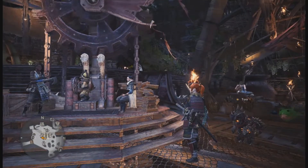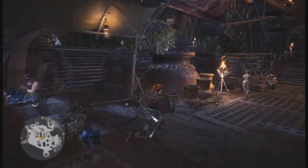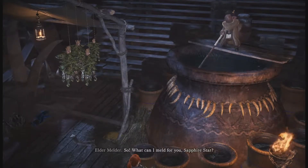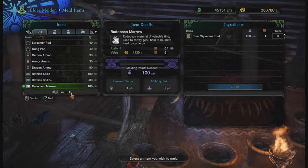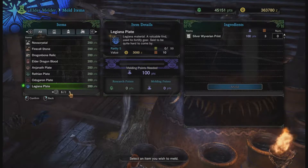And what these special rewards from the limited bounties do leads right into our next station here in Astera — the Elder Melder. What you can do with the Elder Melder is melt almost any item in the game, anything from potions to traps to flash pods. It also allows you to melt certain monster parts at the cost of your research points — like some of the harder to get materials because you have to break a specific part, or rare drops like plates or even gems.